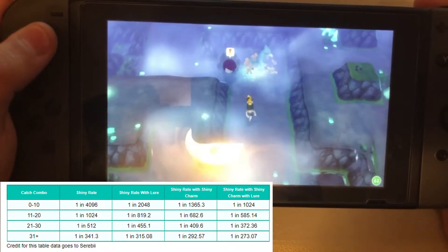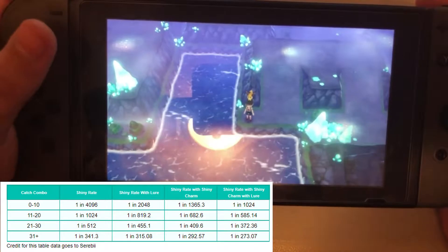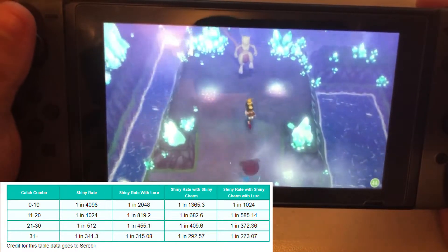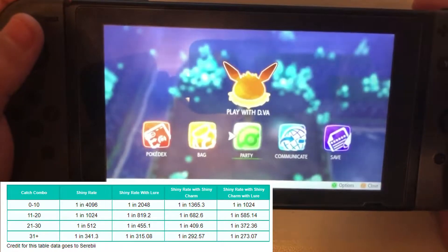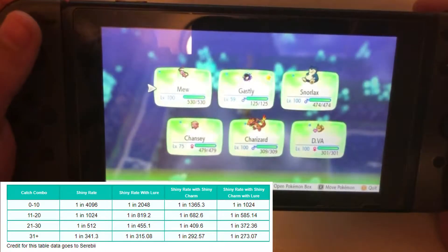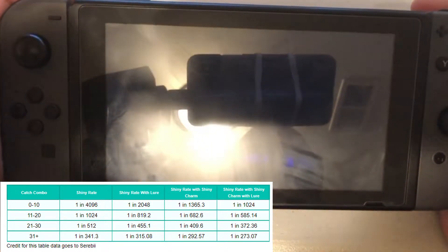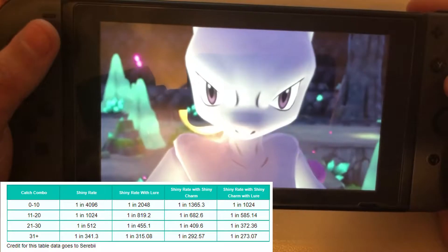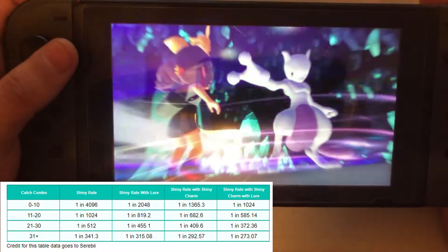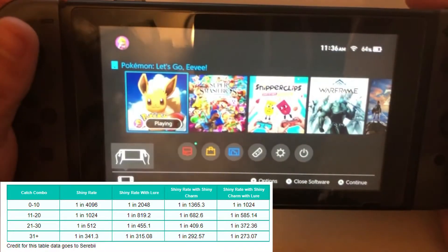So 1 in 273 — that's what my odds are right now of catching a shiny Mewtwo. I promised myself every time I do a catch combo of 31 I'd come here to see if I can get a shiny Mewtwo. Let me make sure my party can defeat him. Let's see — no shiny. I'm just going to soft reset the game.